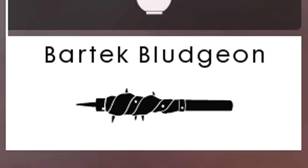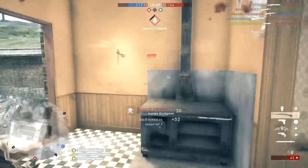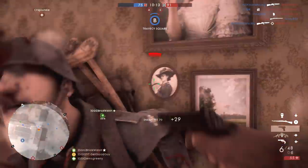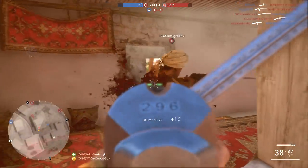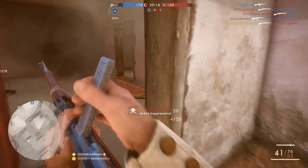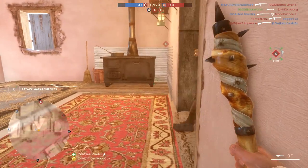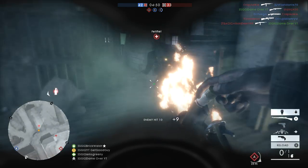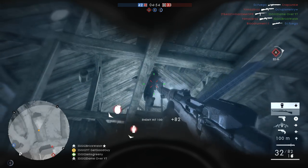Finally we have the melee weapon, and I've gone for my ever trusty Bartek bludgeon. You can choose whatever you prefer, but this time I actually selected it for a reason. Much like the grenade, I wanted something with a high damage output, so I could put a few shots into people with my primary or secondary and then finish them off with a swing or two of this beast. So that's the PTFO scout build. Let me know what you think of it, and if you try it then come back and tell me how it went. Could you manage to use the M1903 experimental effectively? I hope you enjoyed. If you want to help and see more in the future, then like, favourite and subscribe. I'm GateGoodGuy, and I'll see you next time. Laters.